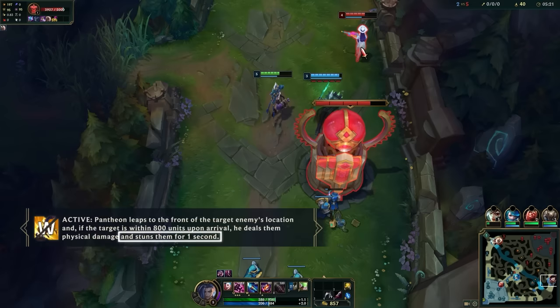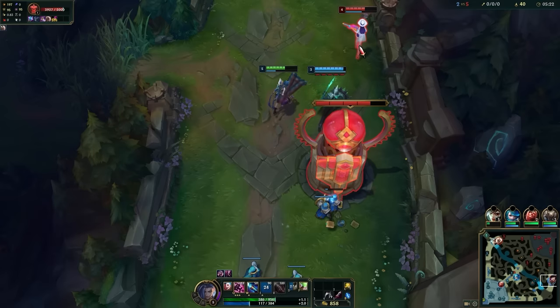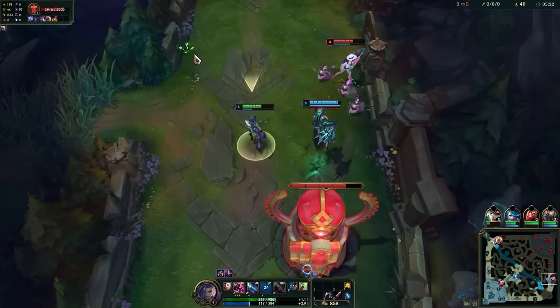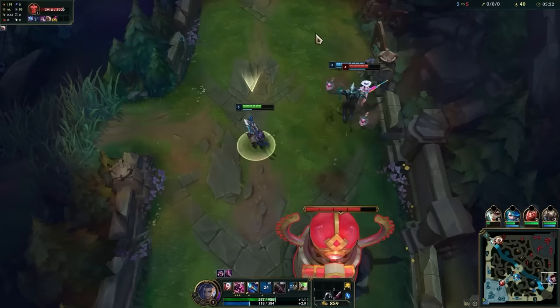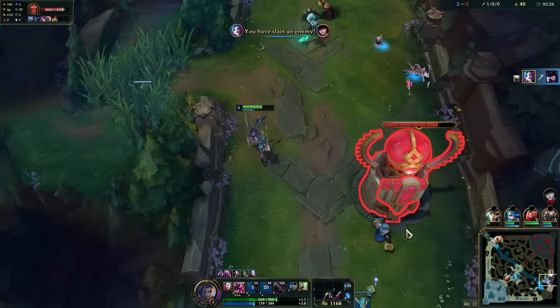If you're aware that you have teammates with very short CC, you'll need to throw out your E as more of a prediction than a reaction. So right before you think your teammate is about to go in and land some crowd control, throw your E — that way it gives your chompers ample time to arm and get a nice CC chain going.